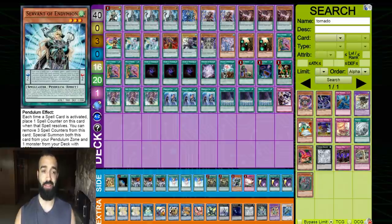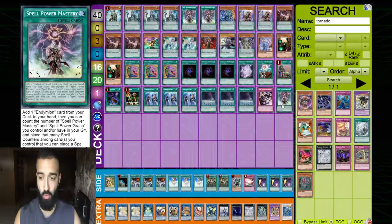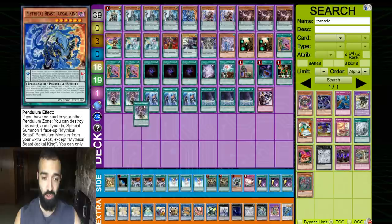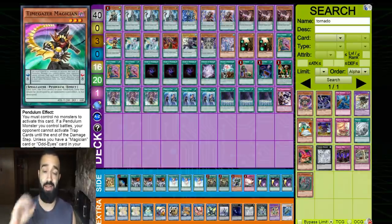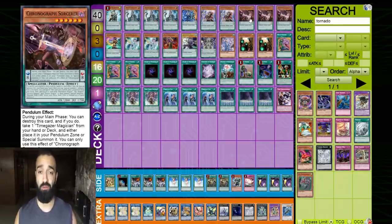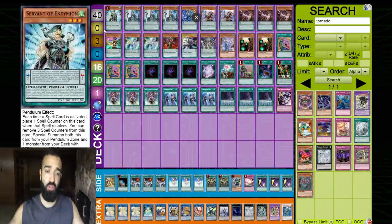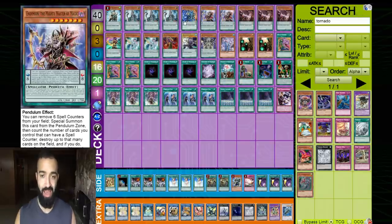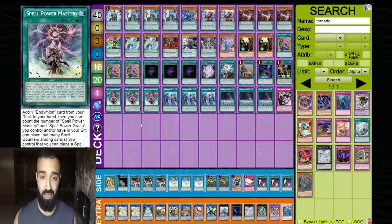In the extra deck: Servant and Demon, triple Abductor — these four need to be in every Pendulum deck. D7 is an auto-win. Because we're not playing Magician Souls and the extenders, we play differently. We're still playing Chronograph and Time Gazer as extenders — Abductor searches Chronograph, which is vital. You don't have 20 extenders like the other deck, but between Chronograph, Abductor, Servant, Master, and one Reasoning, you have about eleven extenders, which is solid.